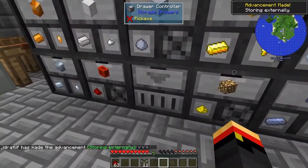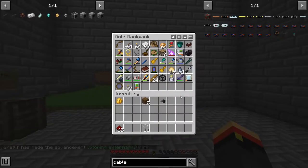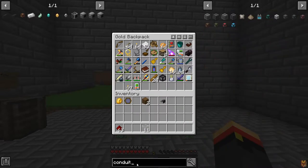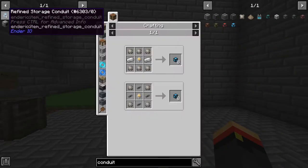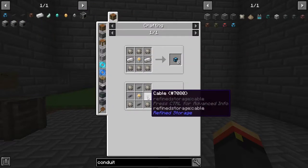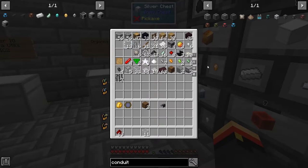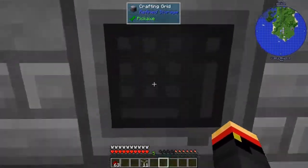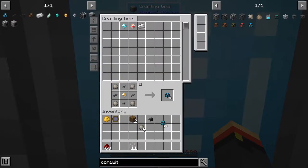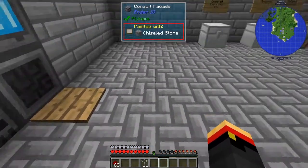The only thing left is to get some conduits — RS conduits this time. Those come from refined storage. We need cables, improved processor, and conduit binder. Should be some conduit binder here. Yep, there we go. Is 8 enough? We'll make it at least 16.